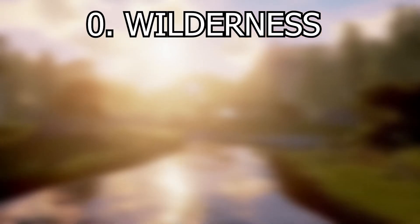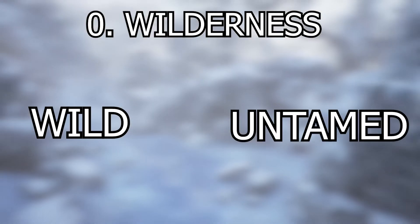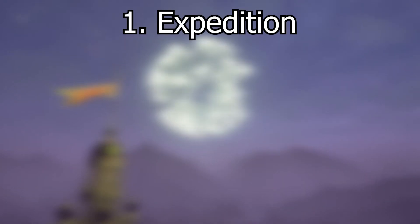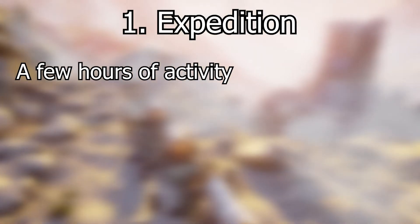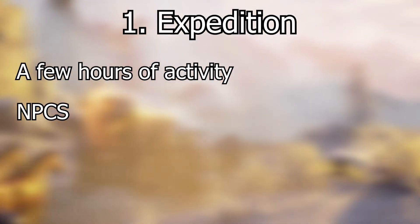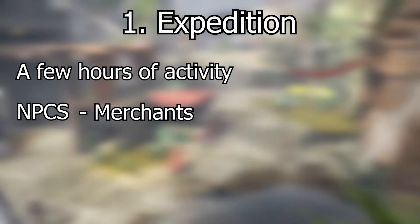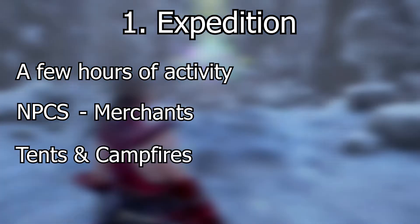The Wilderness is stage 0 and it's pretty much what it says on the tin — it's wild and untamed, completely undeveloped. Expedition is the first official stage of a node. This will advance after a few hours of player activity within its zone of influence. You'll begin to see some NPCs within the node, which also include some merchants. The development of the area is very simple and would only have some tents and a few campfires.